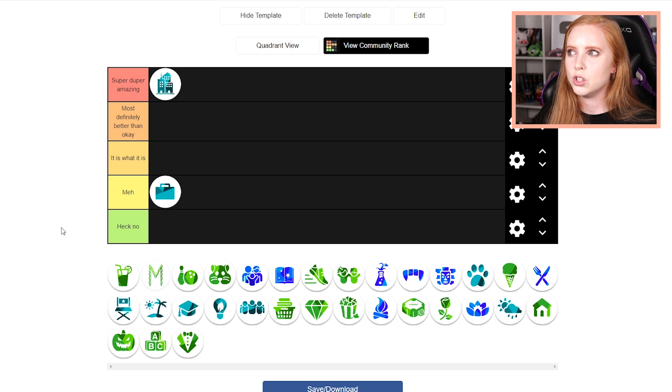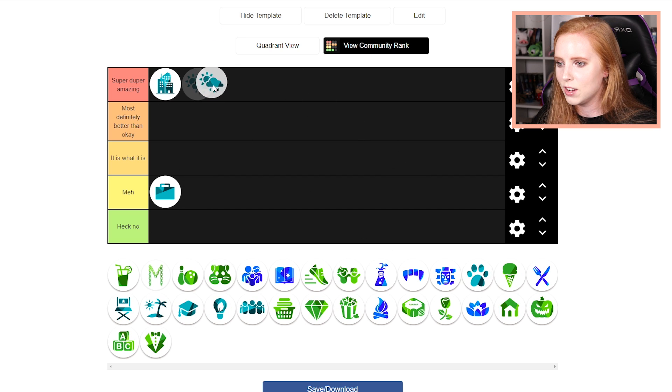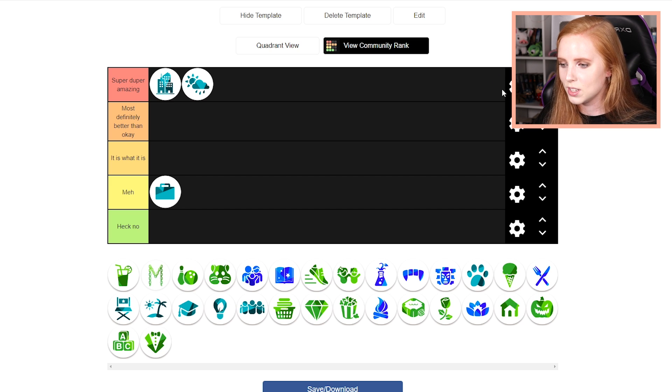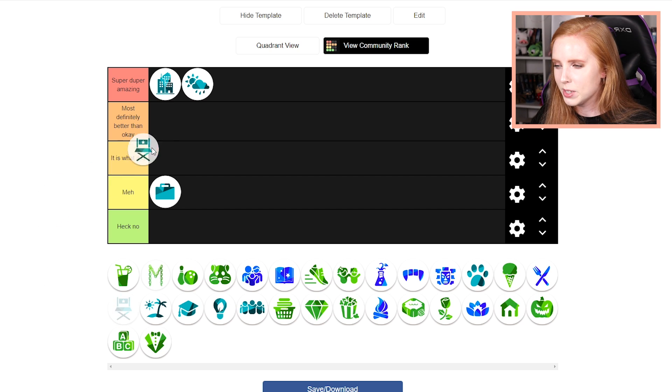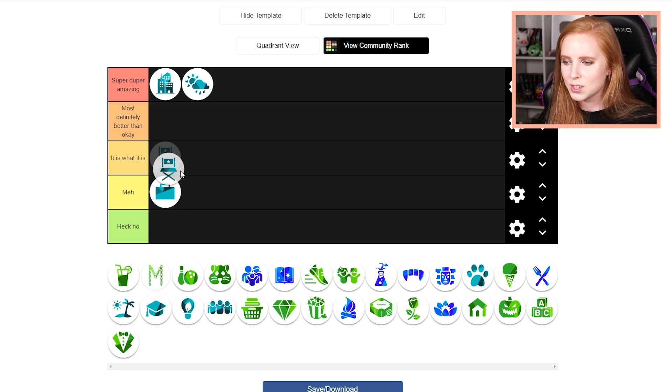Seasons is definitely a Super Duper Amazing. I love the style of the furniture, I love all the decor it comes with. Also the fact that it comes with four seasons — that's great, even though that's mostly gameplay. Get Famous, I think, is more than okay. It does have... or maybe it is what it is.